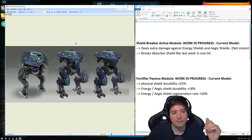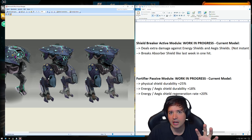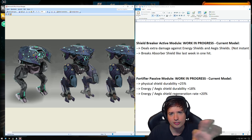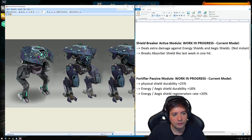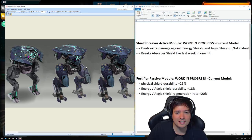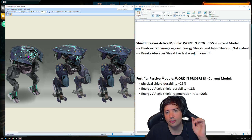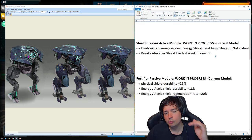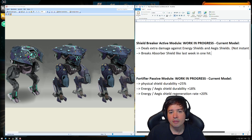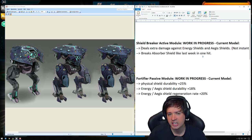We have prepared for you guys the first concept art of these robots. Just keep in mind it's not yet fully finished, but they will probably look something around this. This one here is the Phantom robot. But before we get to the robots, let me quickly go through the active and passive module changes for the test server this Saturday. We have the Shield Breaker module, which is still a work in progress and a lot of feedback has been going in. Basically what it does now — it deals extra damage against energy shields and Aegis shields.